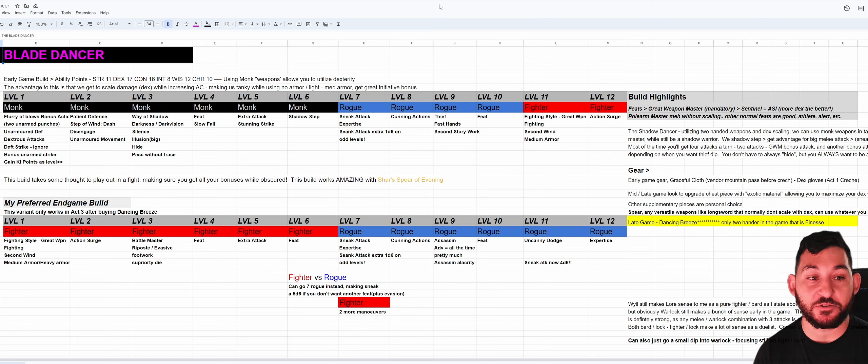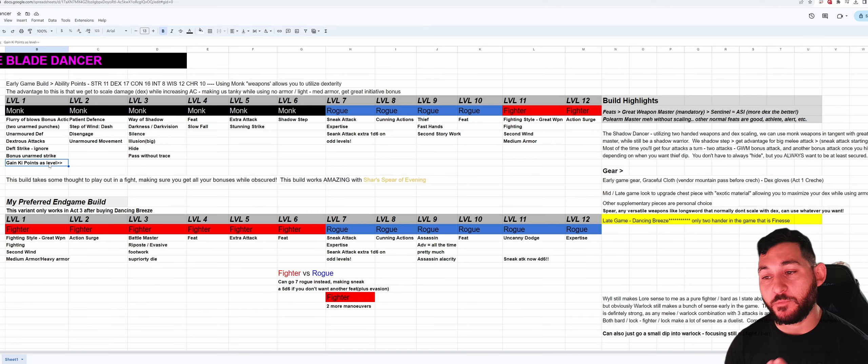This build originated from my Shadowheart lore/Shar build. Before the blade dancer idea, I was going to do a Shadow Monk that uses a weapon — it didn't feel too good, but the thematics of shadow stepping, the mobility, and the synergy with the Spear of Evening were incredible. If you're going to go one level of Monk for Dexterous Attacks, it makes sense to go a little further, since we get Extra Attack. Then if we dip Fighter late game, we get access to medium armor when we start getting those good exotic material armors.